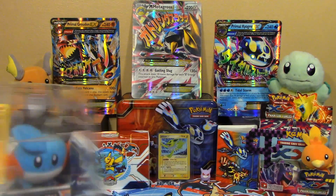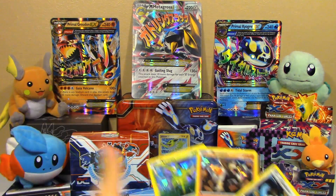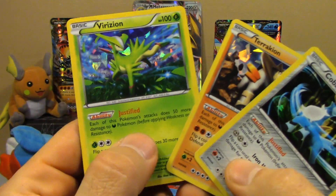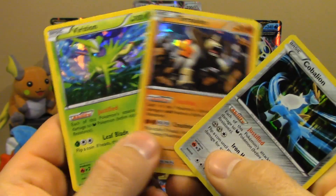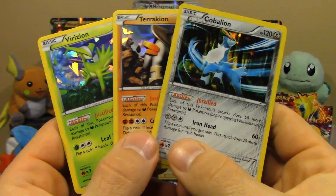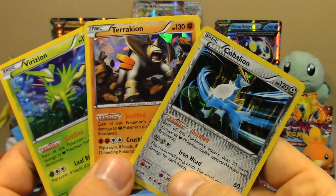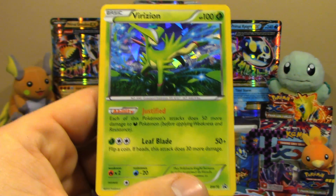If you think about it, Yveltal EX is never really going anywhere. Regardless of Yveltal, the focus around dark decks may not necessarily be a huge thing. So Justified — each of this Pokemon's attacks do 50 more damage to dark Pokemon — may not come into such a big play overall, but it's still pretty cool. The fact that all three of these have the Justified attack, and since Yveltal decks are everywhere, it could definitely come in handy.